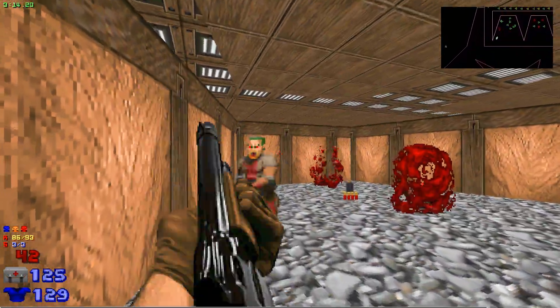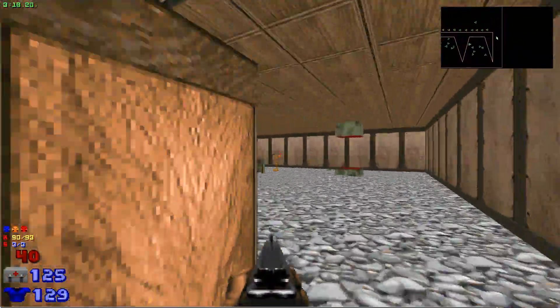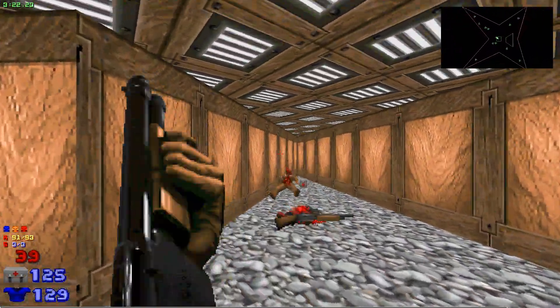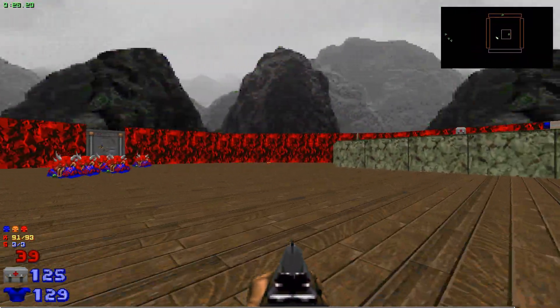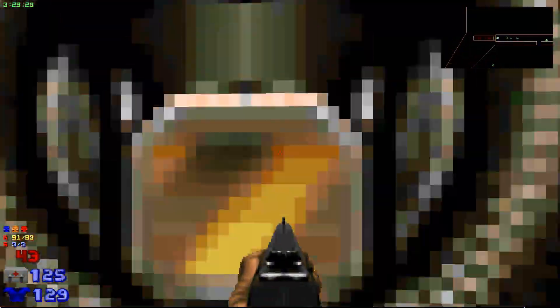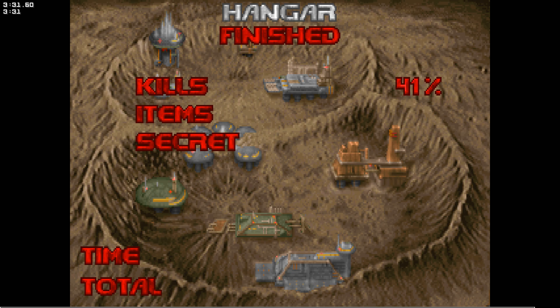There's an imp that's in this area that likes to just jump in the teleporter and go back to where the blue key was. So you have to — unless you have a sniper rifle or something — go back to the blue key area, which is this side of that teleporter. Find the imp, back in the teleporter.